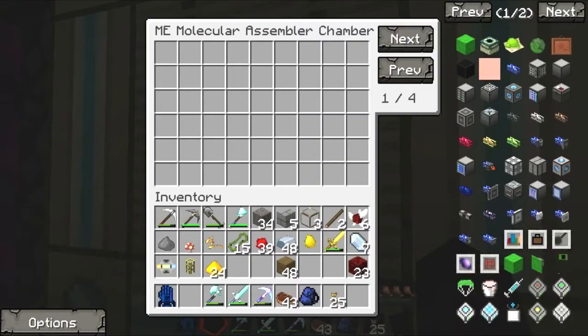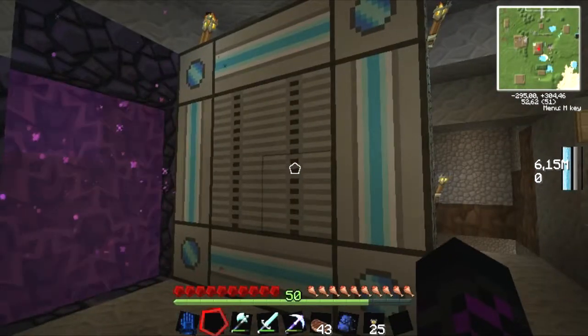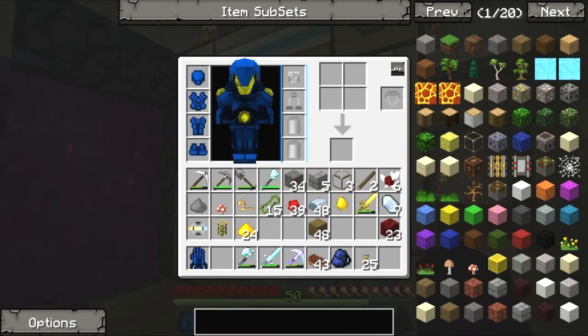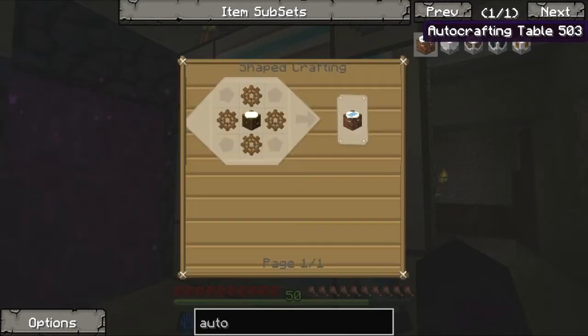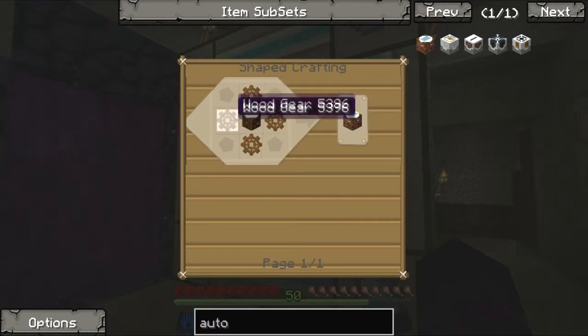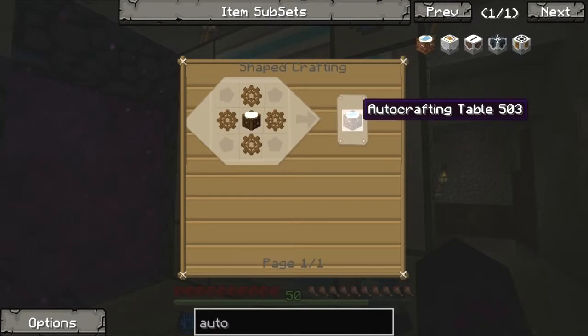So what this is — this is only the ME Molecular Assembler Chamber. This is like, when you have to make an automatic crafting table — if you teach the machine how to make wooden gears and how to make a crafting table, then it will automatically craft it.